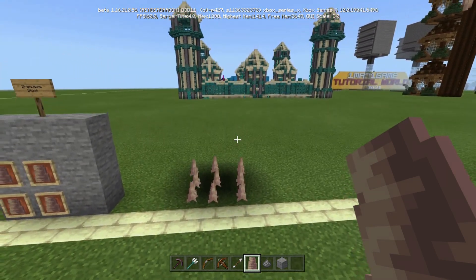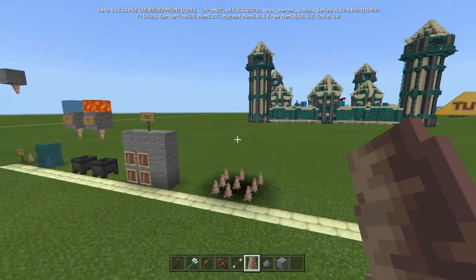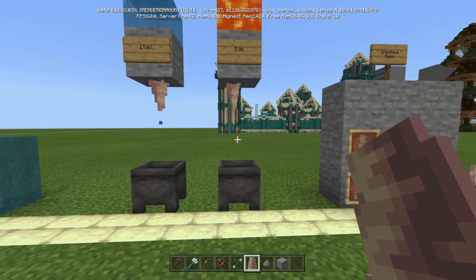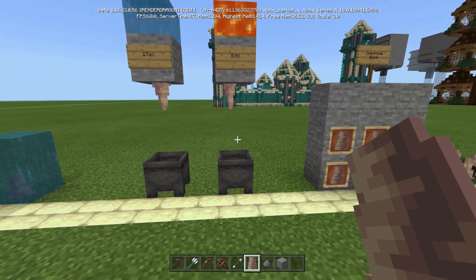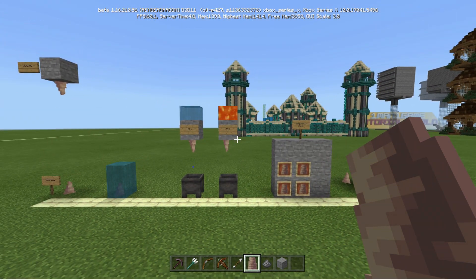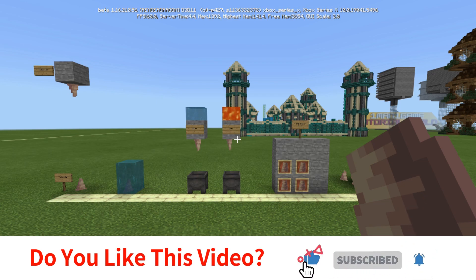This is the pointed dripstone. There are so many uses for it, especially with the fall damage — you can create pits and traps. And the fact that you can collect lava and have that as a renewable resource is fantastic. That is all I've got for the pointed dripstone, hope you guys enjoyed this — Captain Obvious out, peace!